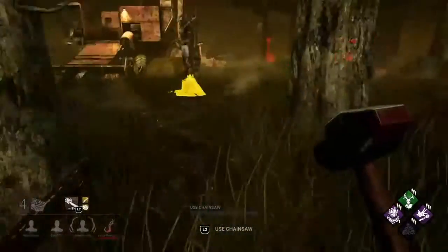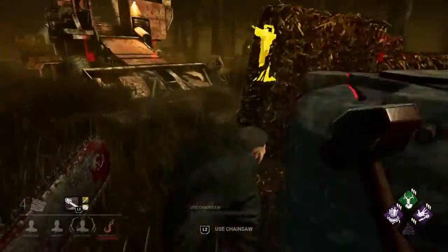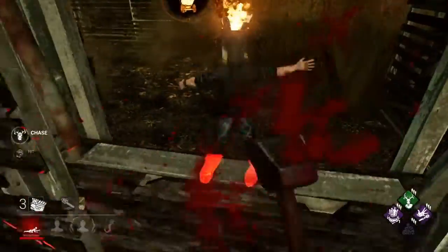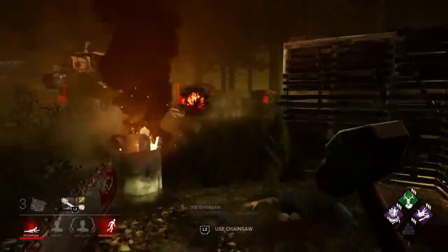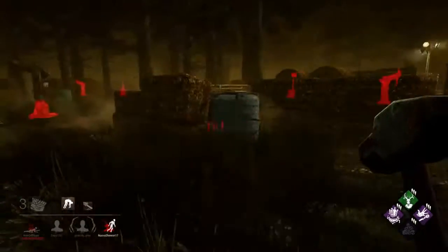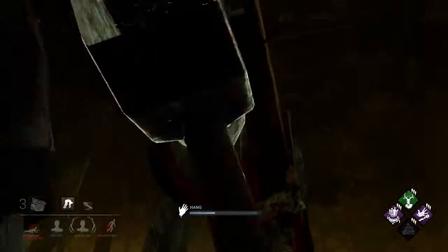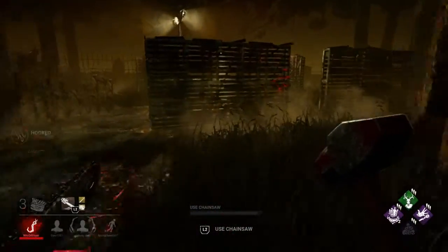I've been playing a lot of killer lately. I have the Cannibal to level 50 already. I also have the Hag — I have her to level 40 so I have all her teachables including Ruin. I'm just trying to figure out some good builds. I think I'm gonna try to get everyone's teachables and run them all on the Cannibal.